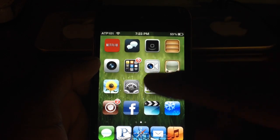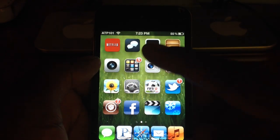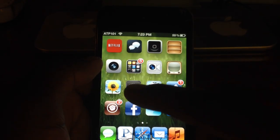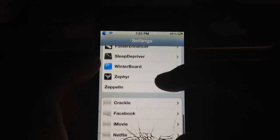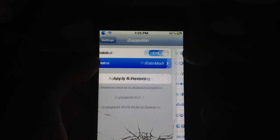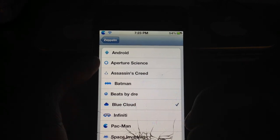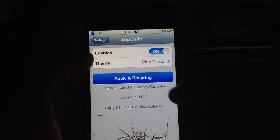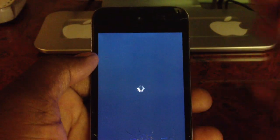The thing is, sometimes it doesn't show up. I have it enabled right now and it's on the Pac-Man one, but it won't show up on this screen. But when I do go to settings, it'll show up. So if I go down to Zeppelin and apply theme, I'll do the blue cloud and respring, and I think it's going to pop up on everything.